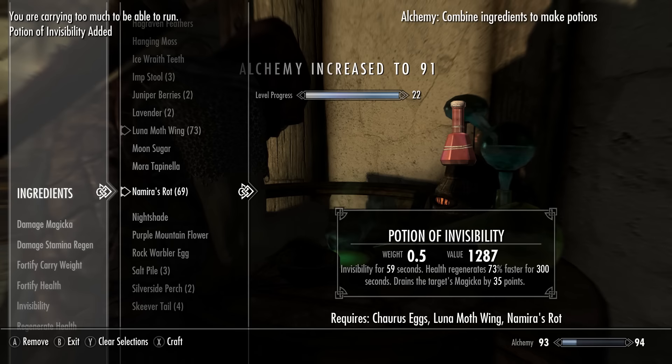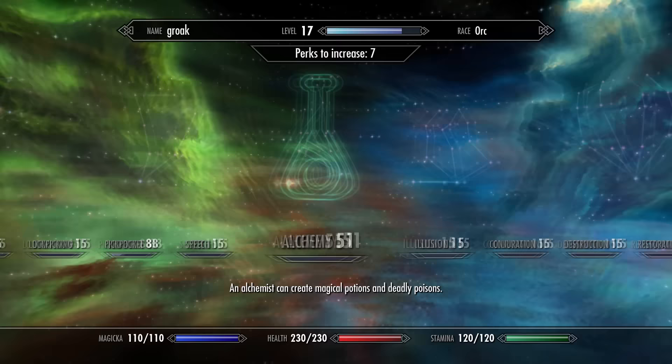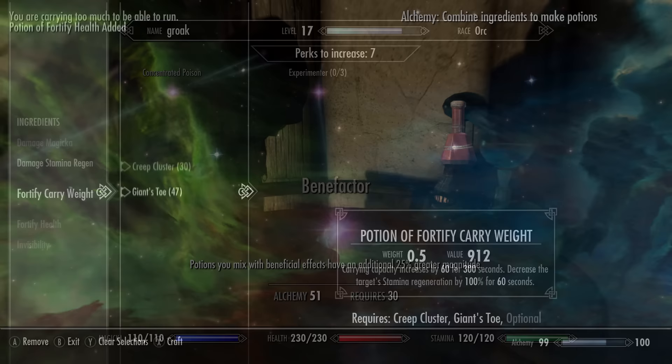If you want to level up your alchemy skill even faster, you can get the Alchemist perk. At rank 5 this makes the potions you create twice as strong. Put a perk point in this skill at every single opportunity as you level up — it will make you level up faster and also makes the potions you create worth more gold.